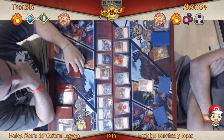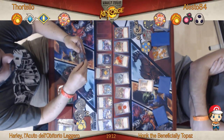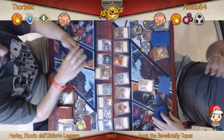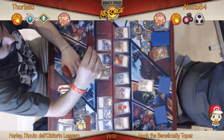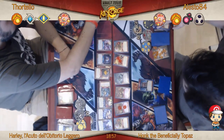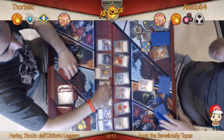He can go Brobnar next turn and just reap, reap, reap, reap and get four Amber. When I'm ahead in the game, in a good position, you can afford to just reap. But it's always a balance — it's reaping while checking your opponent's board and making sure they're not going to overtake you.